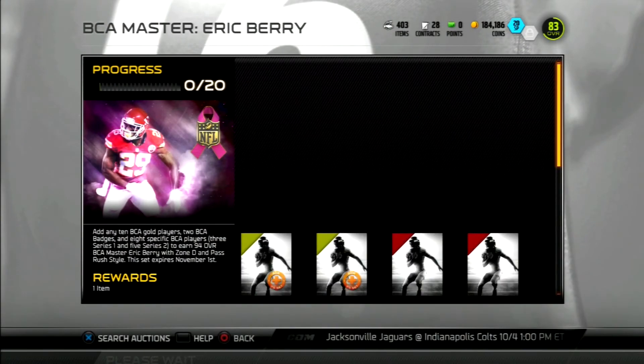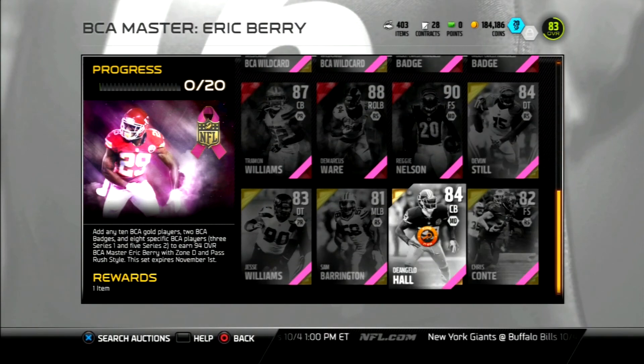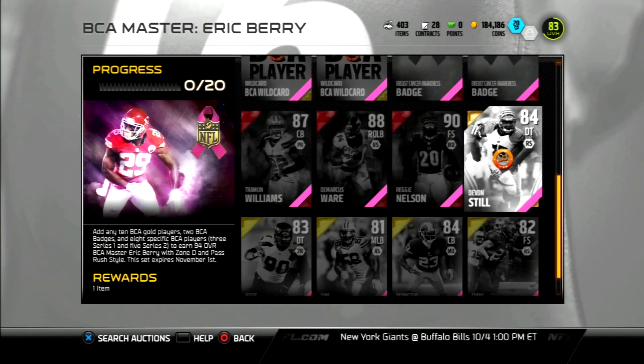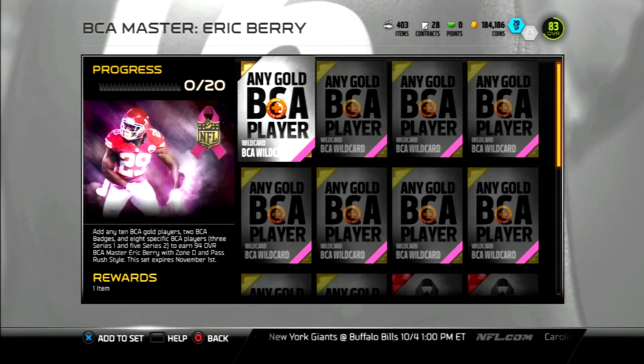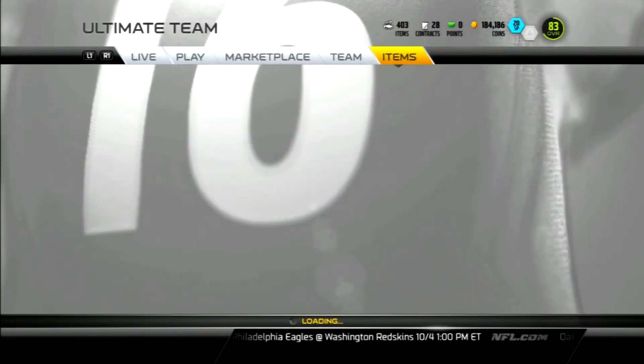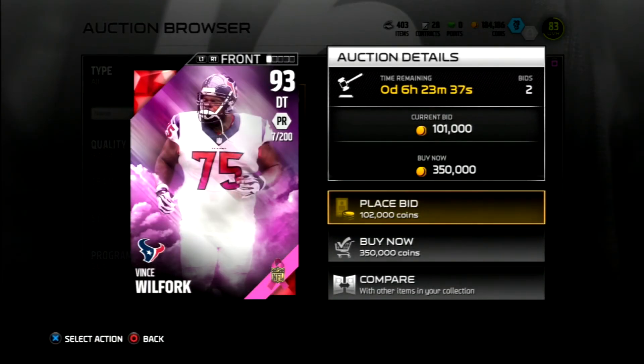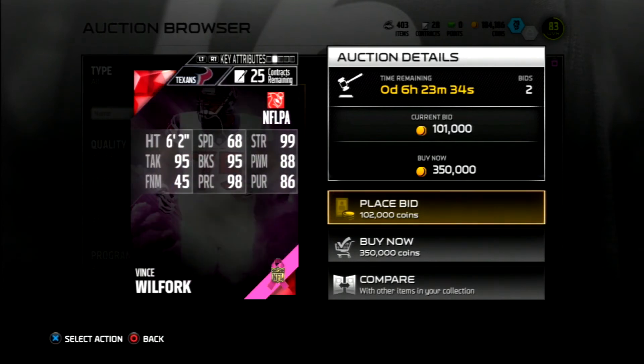I'm expecting the Eric Berry and the Larry Fitzgerald to be amazing. None of the other cards are really worth showing in detail. Also, when they put out the Jerry Rice card, someone tweeted out that you can put that Jerry Rice into this set or the other set — it's one of the gold cards you can use in these sets. I'm gonna go look on the auction block real quick and see if there are any limited edition cards up. There's a Vince Wilfork and a Russell Wilson up there.